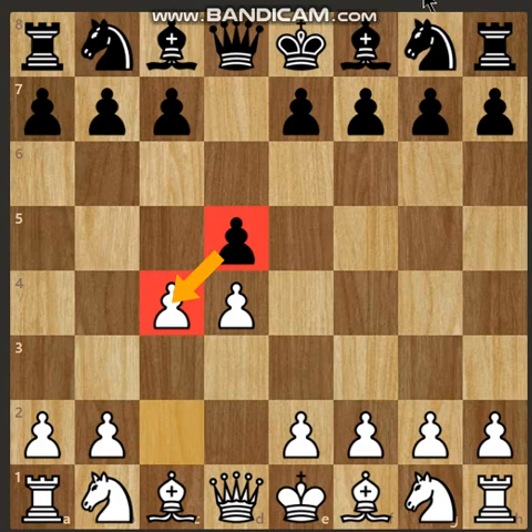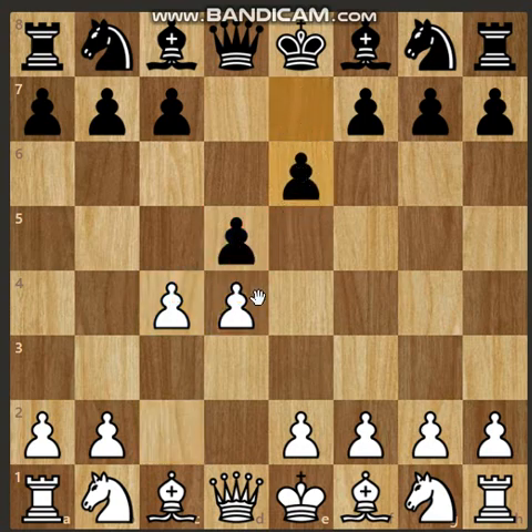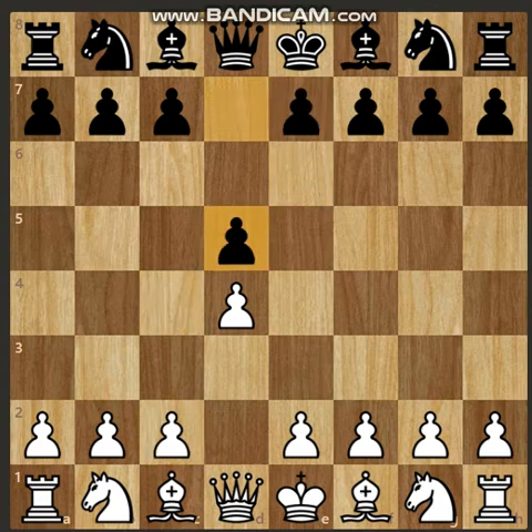In the Queen's Gambit Accepted, black captures on c4 (dxc4), temporarily giving up the center to obtain free development. In the Queen's Gambit Declined, black holds the d5 pawn, though black's pieces frequently become cramped. Black aims to exchange pieces and use the pawn breaks at c5 and e5 to free their game.